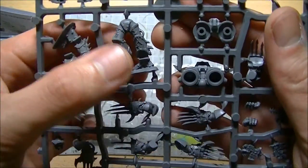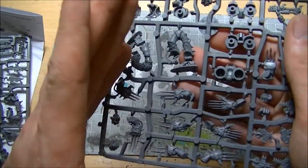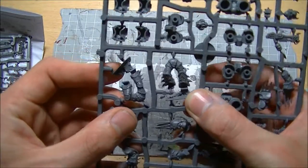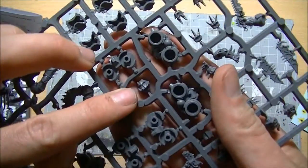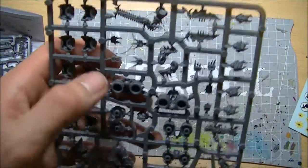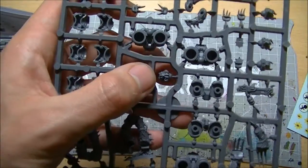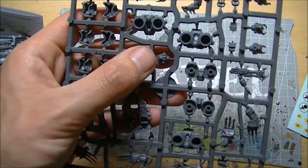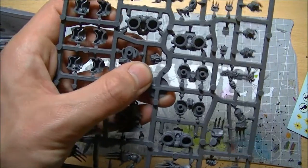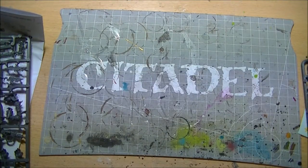The feet are a lot more stable than the old Raptors. The one problem with the Finecast Raptors is that when they get warm they droop, because they're on such fine attachments to the base — but that's much, much better. There's one of the heads. A couple of my friends who are avid Chaos players are planning on getting this pack and swapping heads with the standard tactical squads of Chaos, just to bring the tactical marines in line with the new look of the models and give them a little bit of the new Chaos flavour.